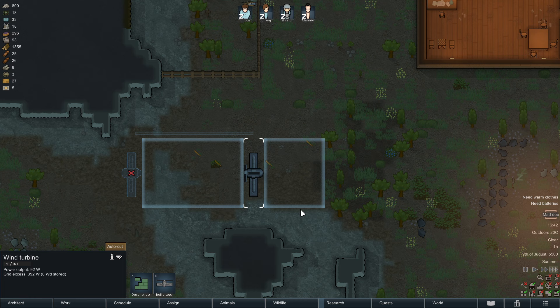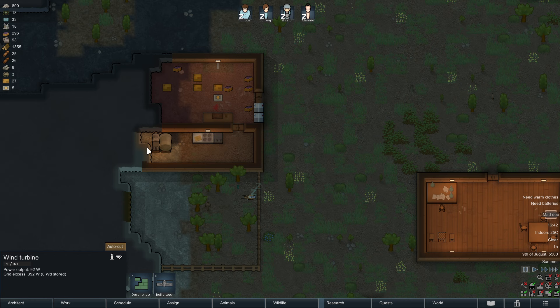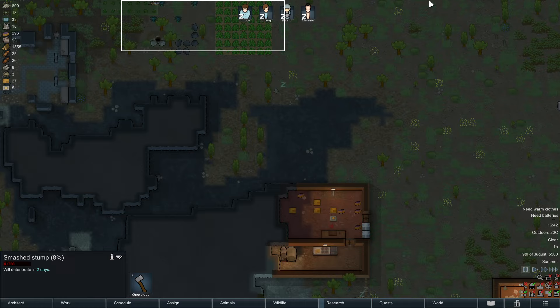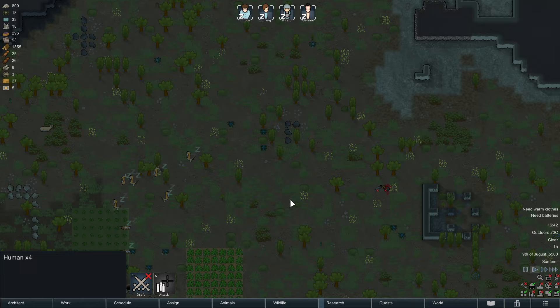Right now there's nothing happening — the power output is way below what a wood fire generator could provide. And a local doe has gone mad. These events just happen.